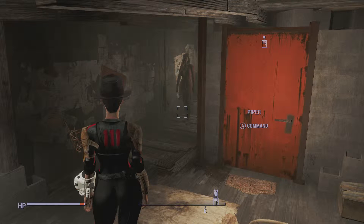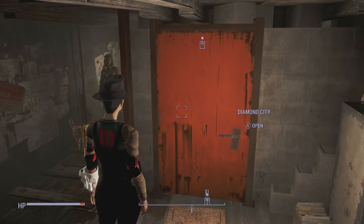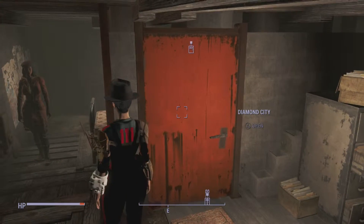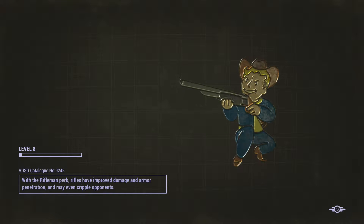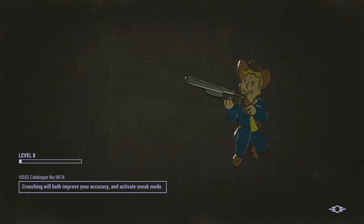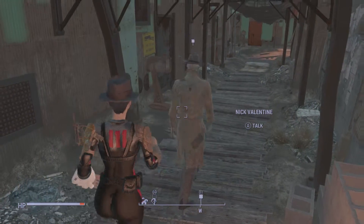What up players, welcome back, this is Jack of All Games and this is part seven of the Fallout 4 walkthrough. We just finished talking to Nick and it was only yesterday - I can't remember what we're doing, let's find out. Oh, that's a cool badge, shiny too. Oh here we go, we're going to Kellogg's house.